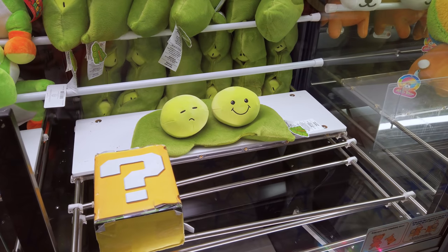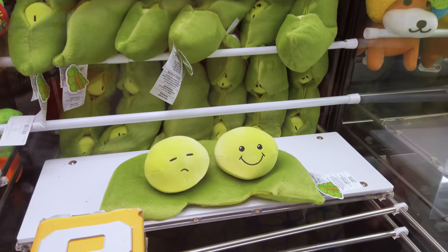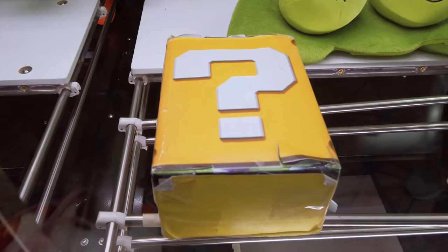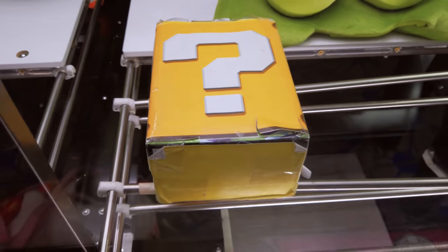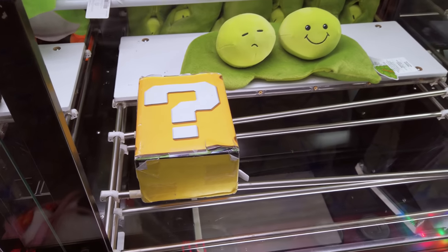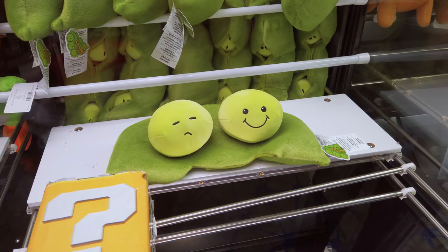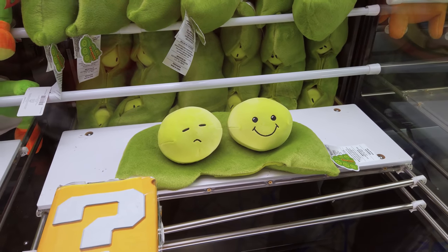We've got some cute edamame — look at them! Is that a mystery box in the claw machine? Actually, you push the box over and you win the edamame. What kind of person would lie about a mystery box when it's pretty obviously not a mystery box? You're not winning the box — they'd prefer you not take it. You win the cute little edamame. I would much rather have the cute little soybeans.